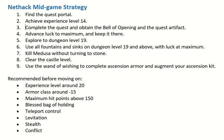Next step: complete the quest and obtain the bell of opening and the quest artifact. Each role has a different quest and a different quest artifact. To complete the quest, first you visit the quest leader. Since you're now experience level 14 or above, he will unblock the down staircase if your alignment is good. You fight your way down through the quest levels until you get to the bottom level, which has your quest nemesis — specific to your role. You have to defeat the nemesis, then retrieve the quest artifact and the bell of opening from him. The bell of opening is required to win the game, since you need it to perform the invocation. Note that when you are back on quest level 1, some quest leaders are sitting on a throne — if you chat with them with the bell of opening in your possession, they'll leave the throne and you can use it like a normal throne.